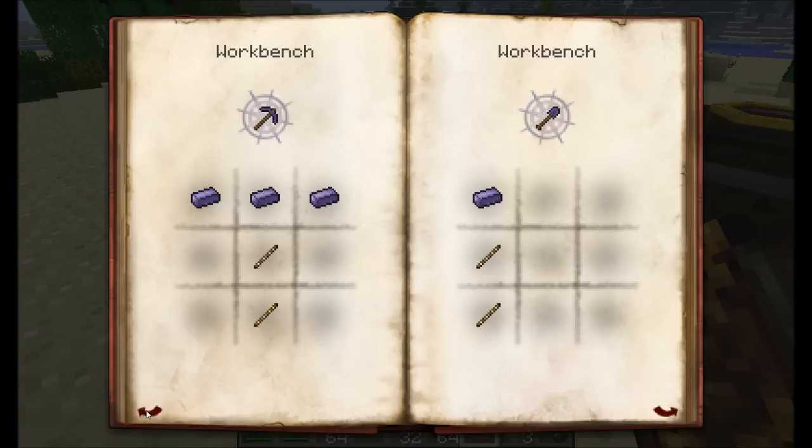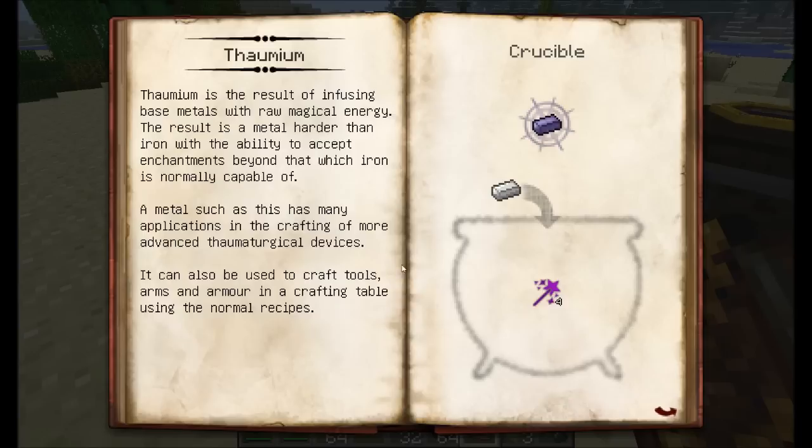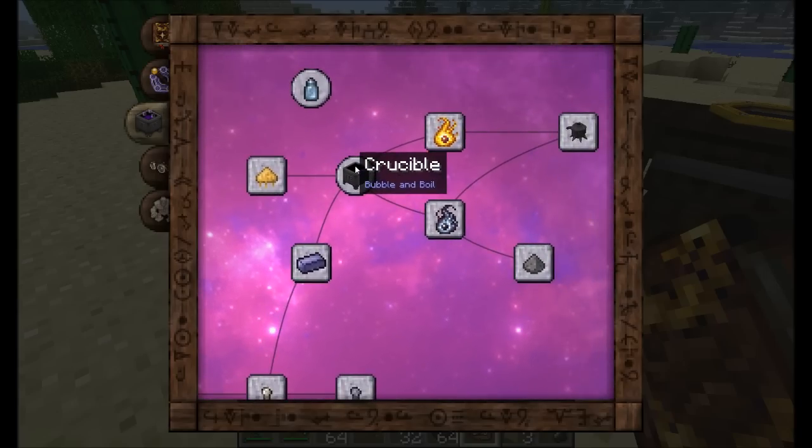Remember, Thaumium tools and armor have the same enchantability as gold but more durability than gold, so they're pretty much a better version of gold and they're really good at getting enchanted. So that's the crucible.